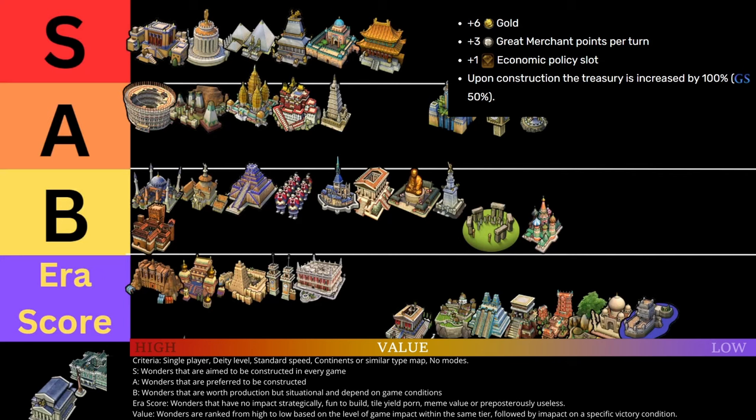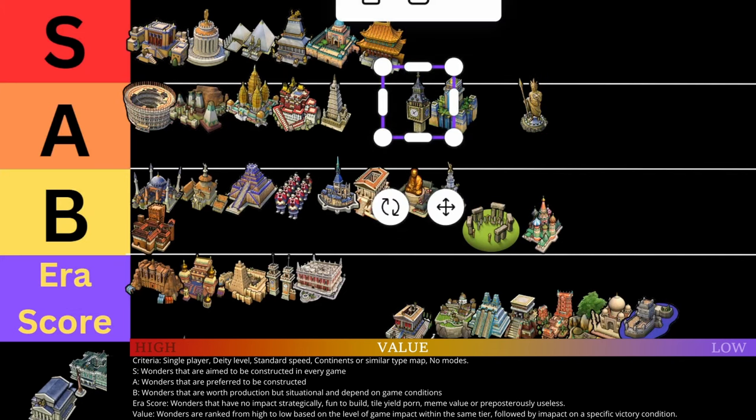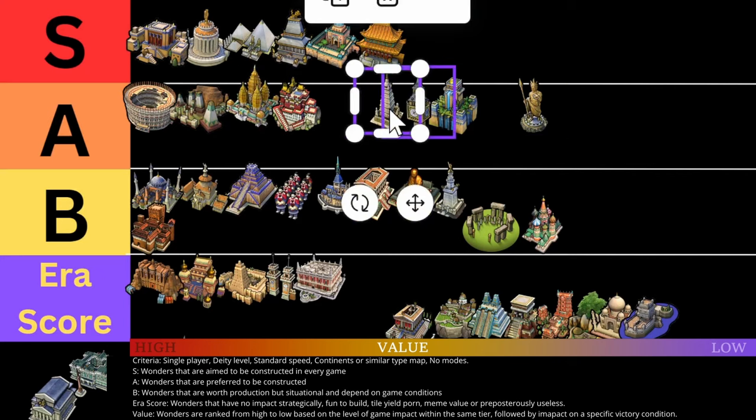I agree. Big Ben is competing against other wonders in the industrial era, which we will go through, but this is definitely one of the better ones — A tier. I'm struggling with placement. In an average game, I say Big Ben is probably right below Forbidden City in value. If you're playing a longer game, Big Ben is S tier. But if you're playing to win a more optimized game, Big Ben just isn't going to provide you enough to be S tier. For an average player playing for fun versus someone playing optimally, I'd say it's middle of the pack A tier. I would put it right next to Potala, but Big Ben loses value as you go through the game.